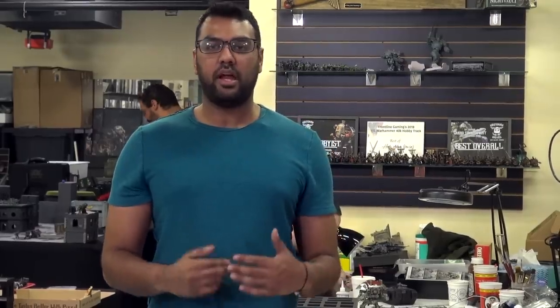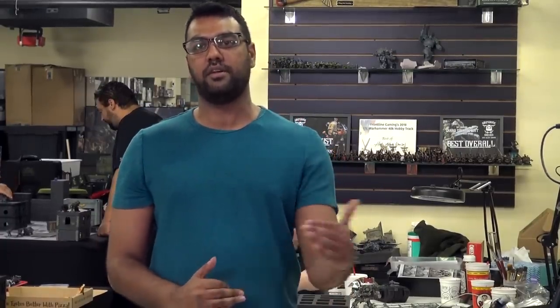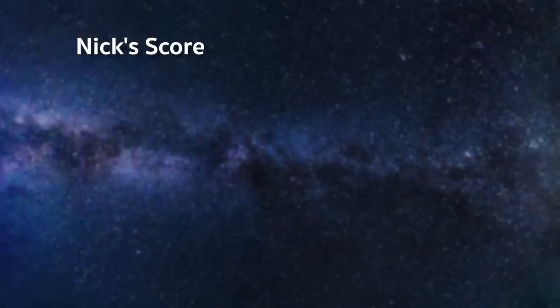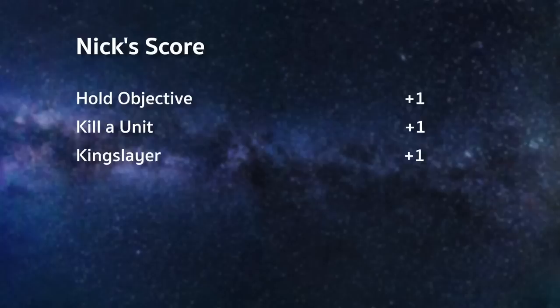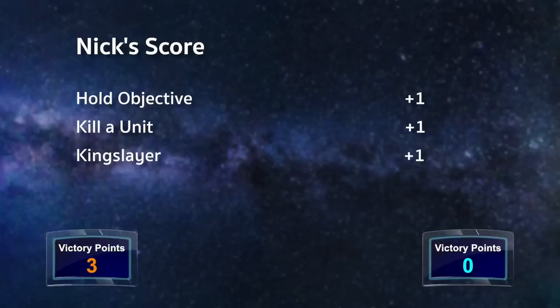That was the end of my turn one. I did some decent damage — killed one and a half Custodian bikes and put seven wounds on the Valiant. I'm really just trying to bide my time until he comes closer and get some free shots off turn one. I also got the Boys out of the Trukk on the left side of the board and charged five Infiltrators, wiping them all to get 'kill a unit.' I held an objective, killed a unit, and got one Kingslayer point for doing four wounds to the Knight — that puts me at three to zero going into the bottom of one.